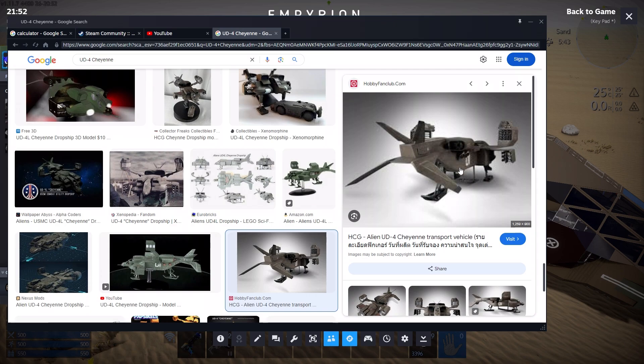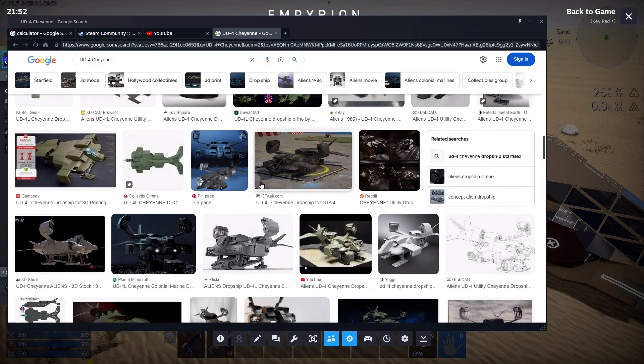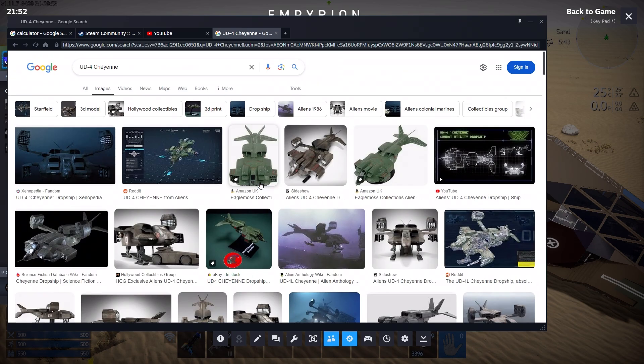Those are the only visible thrusters, so how it does VTOL is anyone's guess. I really don't understand what the model designers were thinking when they made a VTOL vehicle with no obvious VTOL engines — it obviously just operates by magic. This thing is supposed to get up to Mach 12 in an atmosphere. With all those sticky-out bits and flat surfaces? Mach 12, my ass.